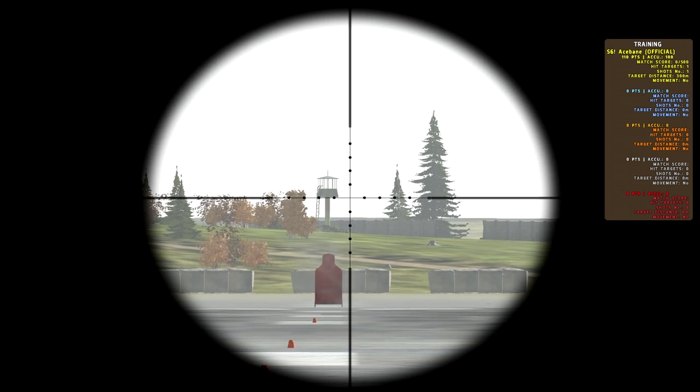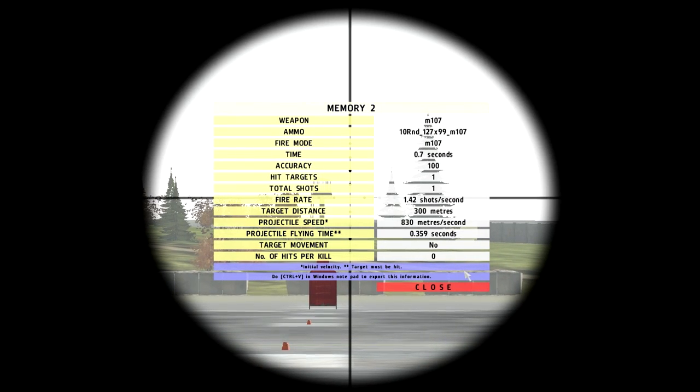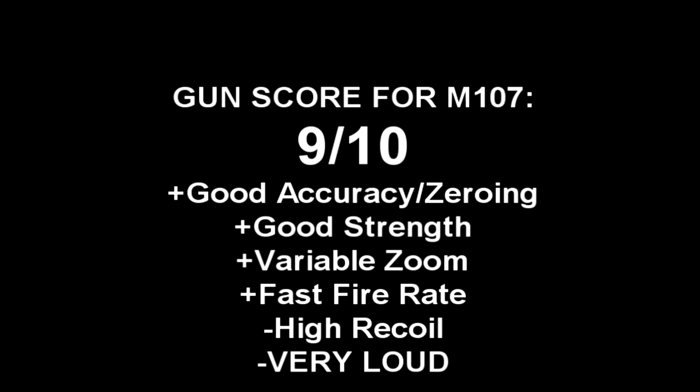Here are the gun stats for the M107. I give the M107 a gun score of 9 out of 10. Reason: good accuracy with zeroing, amazingly strong bullet — pretty much one shot, one kill — variable zoom for closer and further targets while keeping accuracy, and a fast fire rate so if you're at point blank you can spam 10 rounds into someone's chest. The biggest drawbacks are its high recoil and it's very, very loud — even more so than most sniper rifles. In terms of the .50 cal, you can hear it really well; it's really loud for both zombies and players.